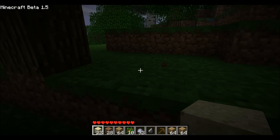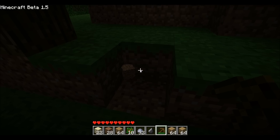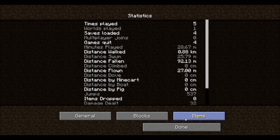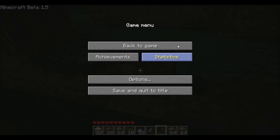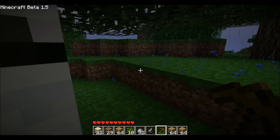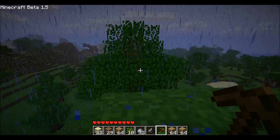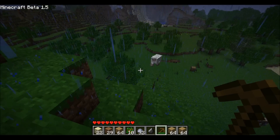So if I go right now and use my pickaxe once, and then go back into that — there you go, see, I've used the pickaxe once. That's how that works, guys. So this is the 1.5 update. If I get some snow and thunder I will let you guys know. Thanks guys — comment, rate, and subscribe.